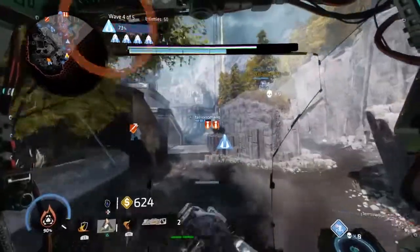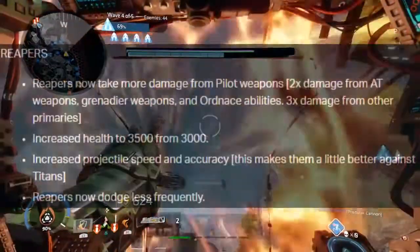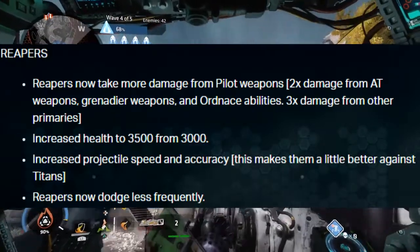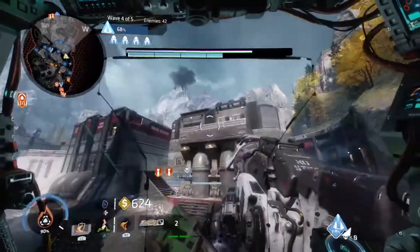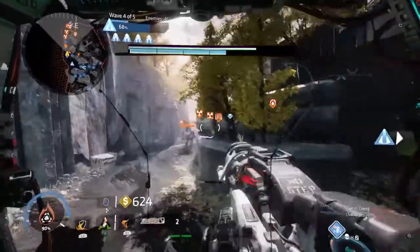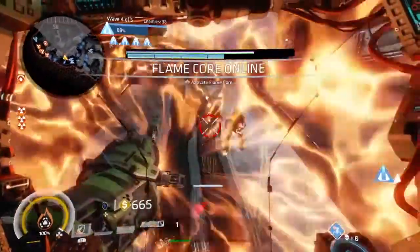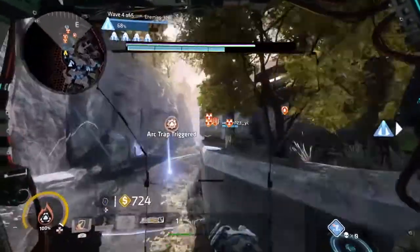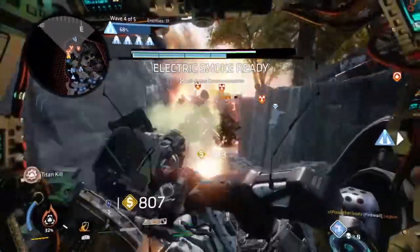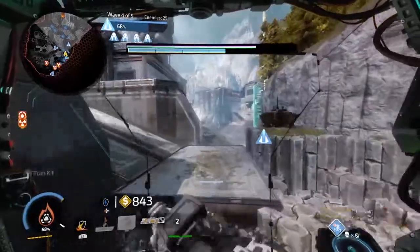The Reapers have received both a buff and a nerf which is oddly favourable towards the pilots. They now take more damage from primaries, secondaries, ATs, and ordinances, while they've received a buff to their health from 3000 to 3500. They've also received an increase to accuracy for their projectiles, making them slightly more deadly against titans and probably more of a pain for pilots. But now they also dodge less, which makes it a little bit easier and less aggravating when dealing with them in close or long range engagements. I'm not 100% sure whether this is good or not, but I'll wait till the patch drops and test it out.